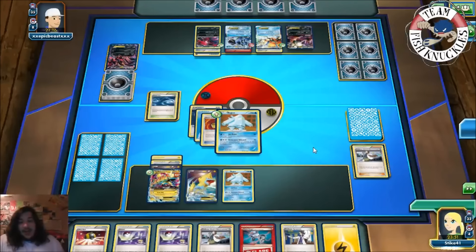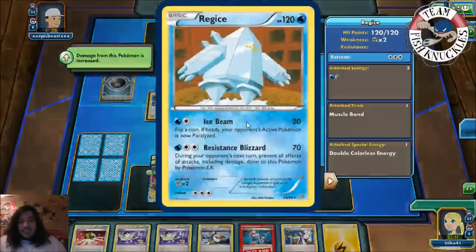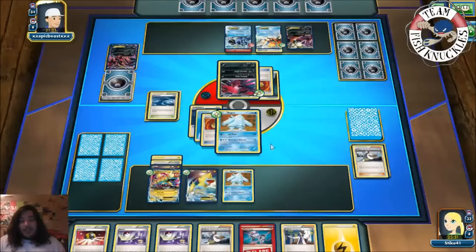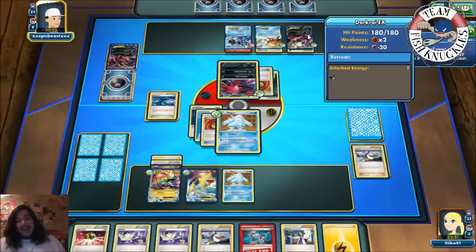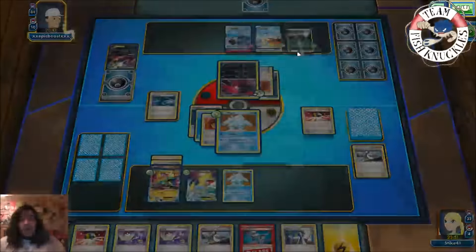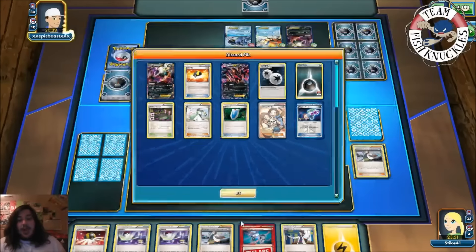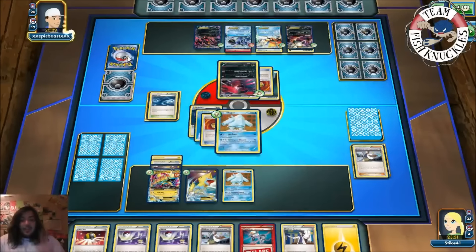Next turn we could switch to Manetric-EX, knock out this Eviolite if he promotes it, then start swinging with Regice again. We're doing pretty well here — I wish we could top-deck a Battle Compressor to put more energies onto bench Regices. Eviolite comes to the active spot, Dark energy going to the Dark Raichu — it doesn't really matter. Knight's Spear can do 30 damage to a bench Pokemon but we can Rough Seas it off. Another Eviolite coming down — he is scared of the Manetric for sure. Sycamore with nothing in hand — does he have another Laser or not?